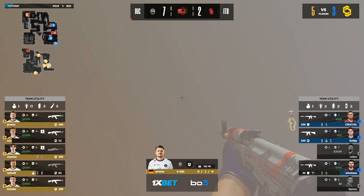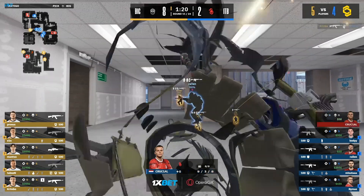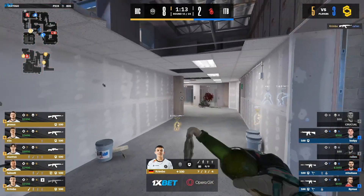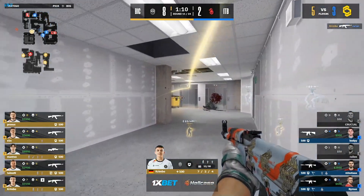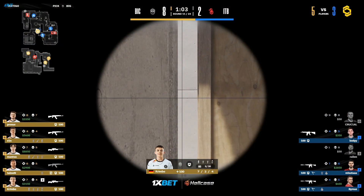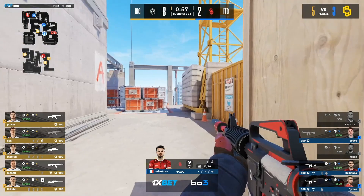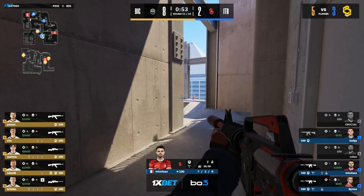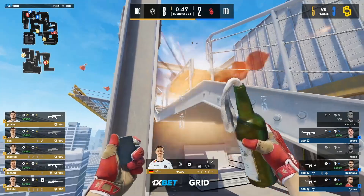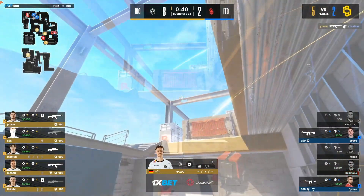The revelations of this team on the body have certainly been impressive. Crucial so slow out towards mid — Crimbo so ready for Crucial, accurate as ever, decimating as ever. But ITB just have no chance left here. The demoralization at this stage — two people peeked mid, one of which was an AWP with crosshair almost perfectly trained, a little bit far to the left, didn't even get a chance to adjust, to even allow that mid control to go away from ITB. Into a 5v3 with not a lick of damage done to BIG.